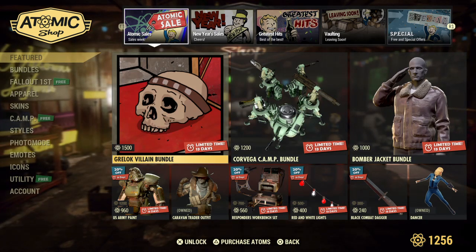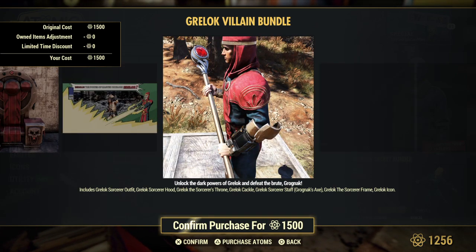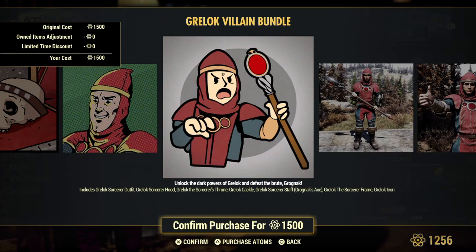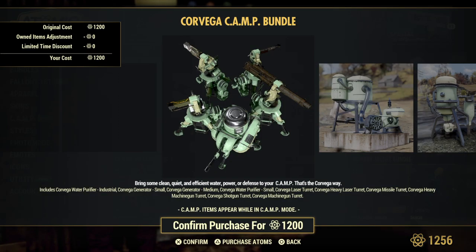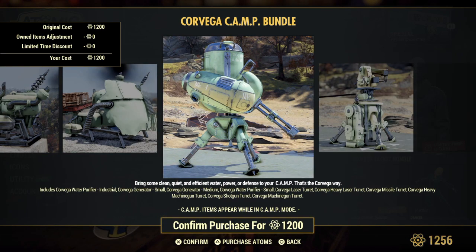Greylock Villain Bundle — I feel like we've already had this one before, and we have. So it looks like it's going to be repeats this week, which is meh to me. Comes with a sorcerer outfit and hood, a throne, his little staff thing, frame, icon, and whatnot. New skin for camp items — kind of like a mint, kind of a green from the looks of it.